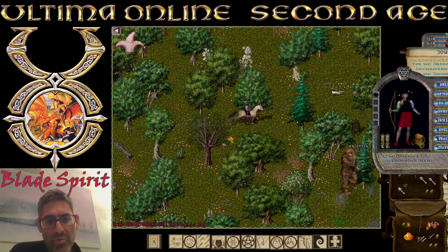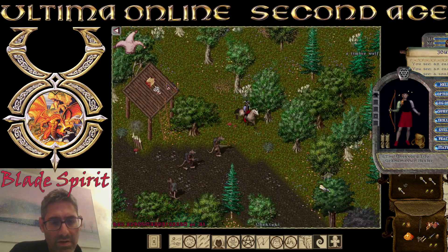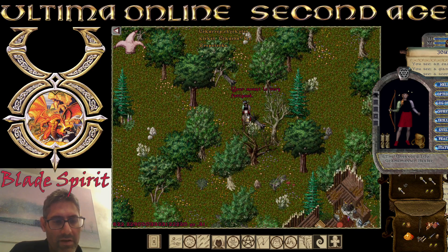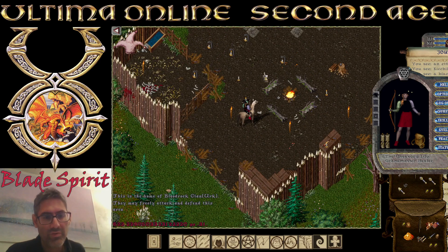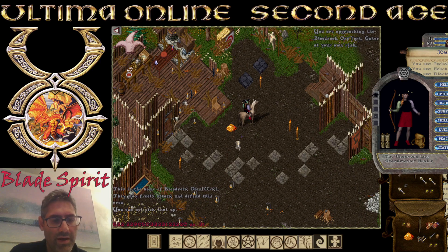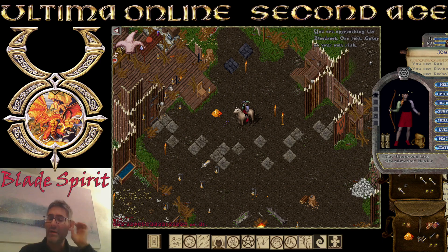Wyvern Island in T2A is also very effective — mostly wyverns and drakes. There used to be ratman archers at the orc guild area. Training on NPCs is totally doable AFK, but the problem is there's a high chance you'll kill the NPC very frequently, because archer hits can take an NPC down roughly 50% of its health, especially with high archery and high tactics.